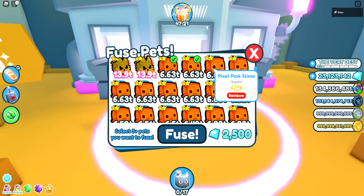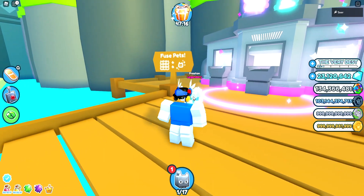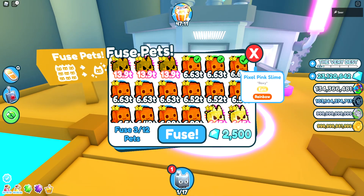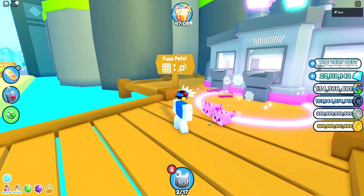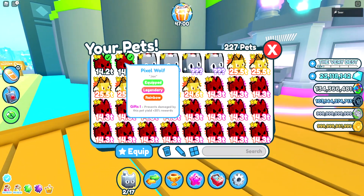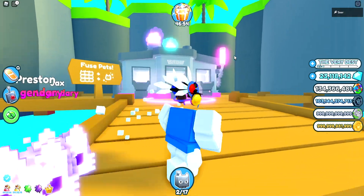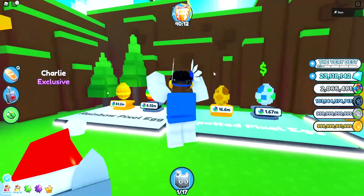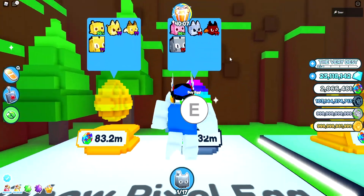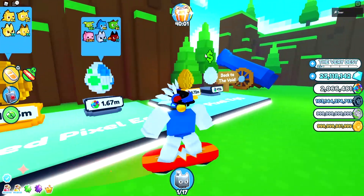Let's go and try these rainbow ones — let's see what three gives. Three is good! So if you have three of these, that's 100% this one. Let me confirm that — three of these, boom — yeah, three of these gets you the best pet possible. So if you literally want the best pet, you fuse three of these Pixel Pink Slimes, which are really easy to get because they're like 90% in the egg, so everybody should be able to get these. So the best fuse for the Rainbow Pixel Egg is 12 of the golden ones or three of the rainbow ones, and you pretty much get it every single time.